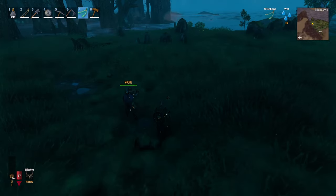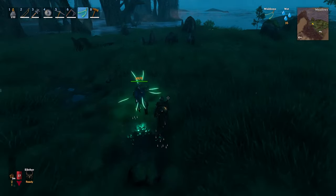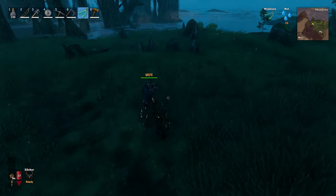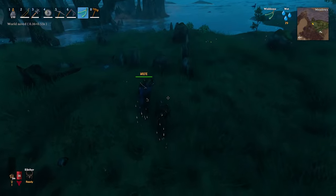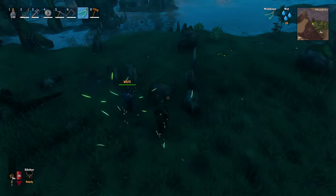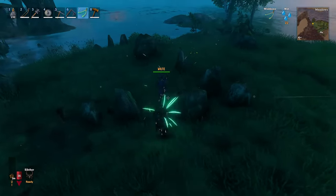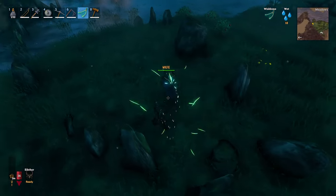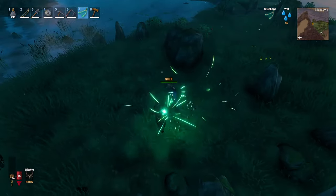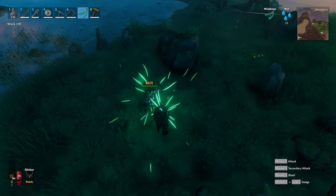This is the wishbone in action — wisps of light coming off you. When you're near something of value, be it iron, silver, or treasure, it will beep. And as you get closer, it will beep faster. Often these pillars of stones have actually got stuff hidden underneath them — you'd have to dig it all out without this item. Looks like this is where we need to dig.